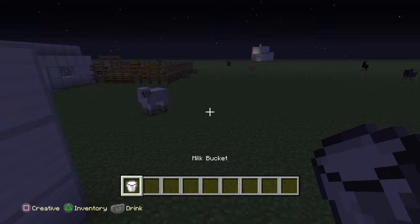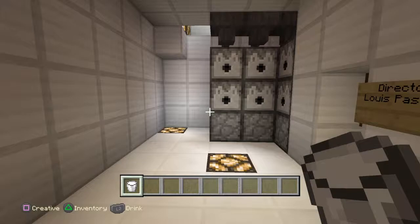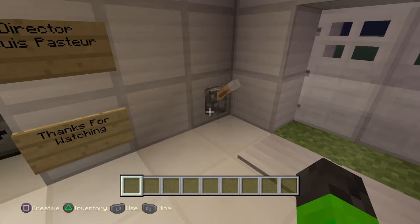Ignore the redstone sounds. I'm just gonna push this button, get me some milk, head back to the Pasture Institute. Door, let me in. Let's go throw this milk into the magic hopper. That was a hopper, not me. Just pull this lever until you get pasteurized milk.